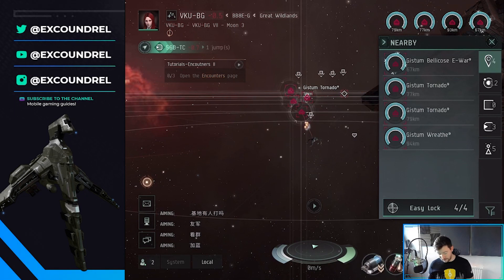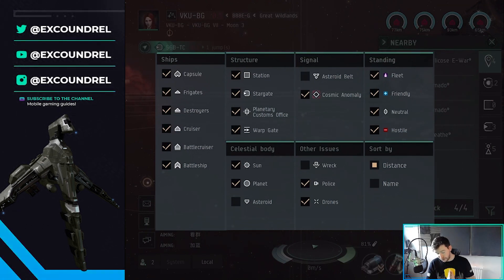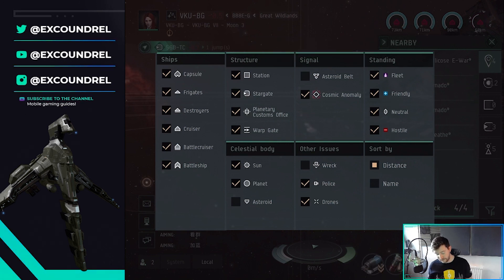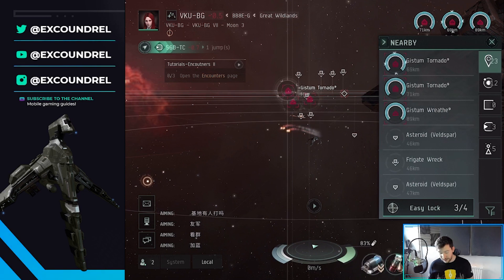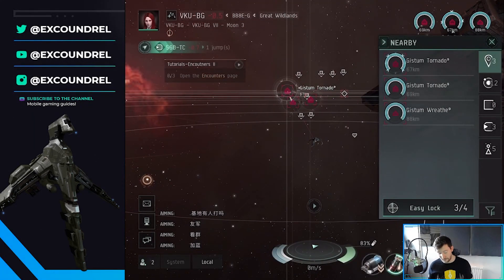A couple of rules of thumb, especially when ratting in Nullsec. Firstly, you want to make sure there are a couple of things turned off in your scanning overlay. Turn off asteroids and celestial bodies. I also turn off asteroid belts just for ease, and turn off wrecks at least while you're doing the killing. If I turn on wrecks and asteroids, my entire local gets clogged up. So I turn those off, and it's just the enemy units I'm worried about killing.